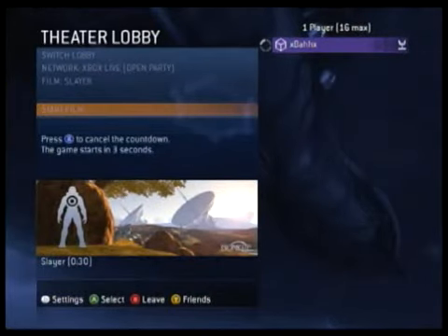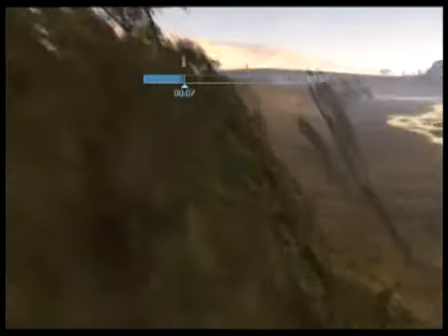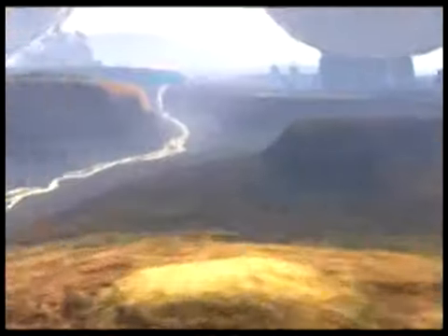Now go into theater and watch the game you just did. Exit first person mode by pressing Y and now you can fly around beyond the first map barrier. There will be a second barrier and I'll show you how to escape that one in my next video.